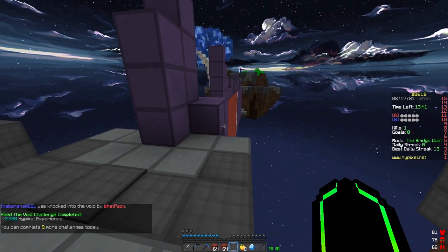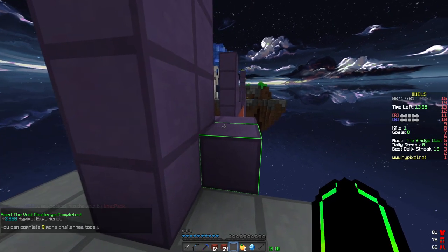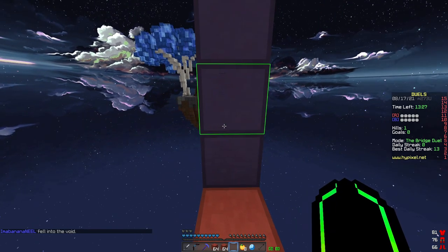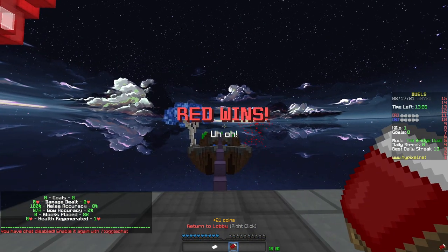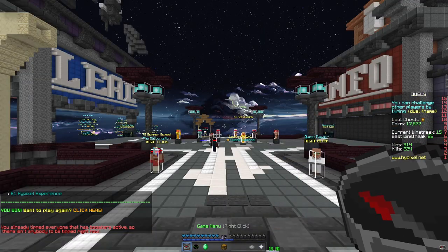Return to the goal. Return to the goal. Where? How? It's on the other side of the map. Over there — trying to get into that goal. He fell! He fell off. He fell? You won! You disconnected. I won because he quit.